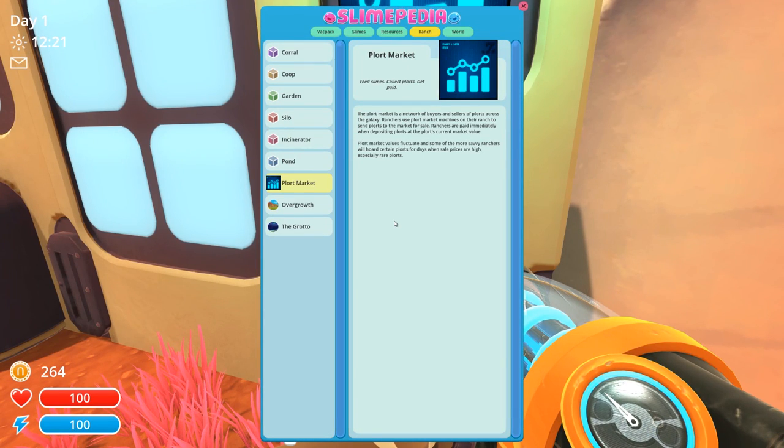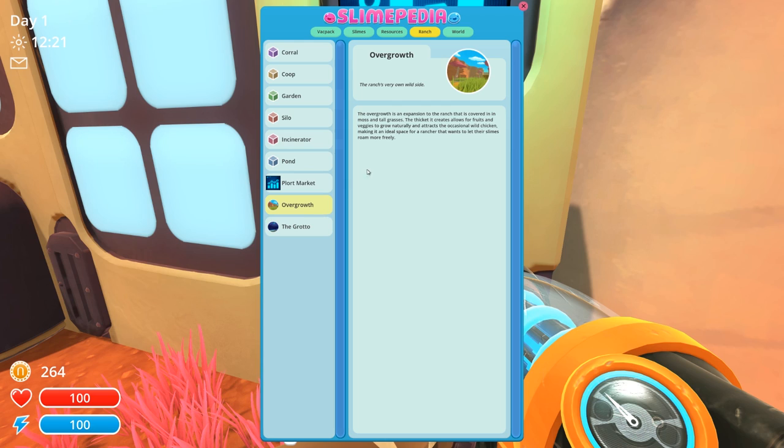Activate the Slimepedia. There's overgrowth — overgrowth is an expansion to the ranch that is covered in moss and tall grass. The thicket creates lies for fruits and veggies to grow naturally and tracks occasional wild chickens. Other slimes — ideal space for a ranch that wants free-range slimes. I think we should have some free-range slimes. Definitely.